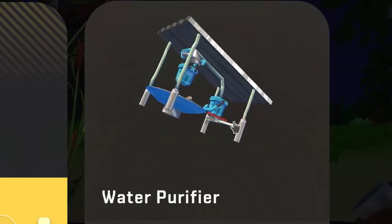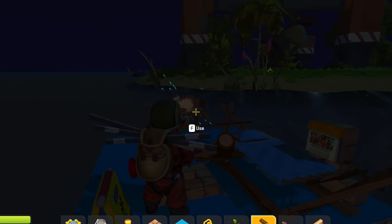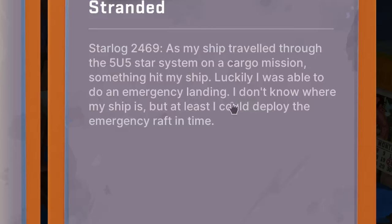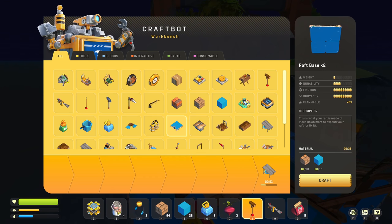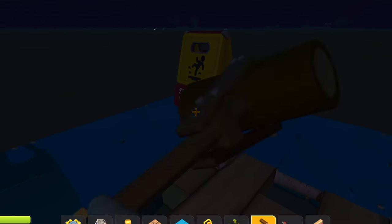My first priority is the water purifier. To craft one we're gonna need some buckets, but luckily there's a recipe for buckets now that just uses plastic. So I guess in the meantime I can tell you about the story. Starlog 2469: as my ship traveled through the 5U5 star system on a cargo mission, something hit my ship. Luckily I was able to do an emergency landing. I don't know where my ship is, but at least I could deploy the emergency raft in time. So we basically crashed on this planet and lost our ship. Also, the water purifier is quite a chunker, so I'm gonna need some more raft bases and I think I'm starting to run out of plastic, so it's time we start moving again.